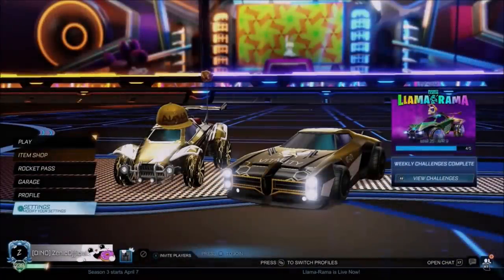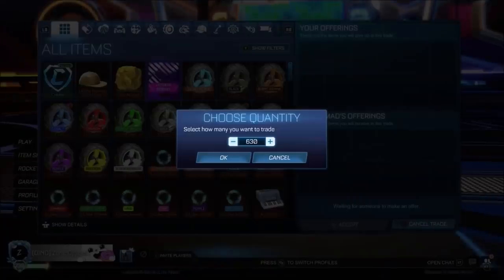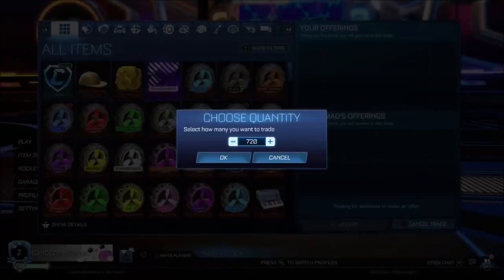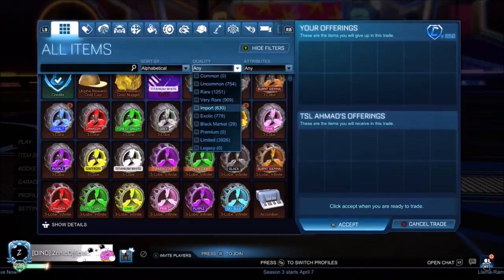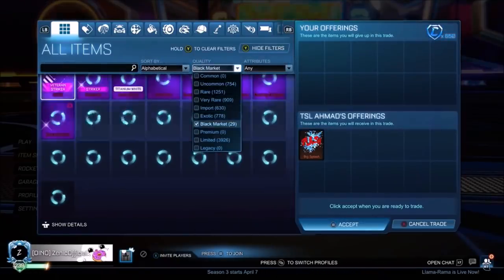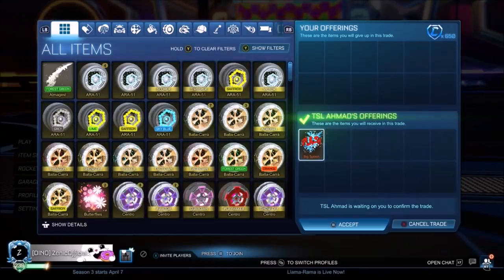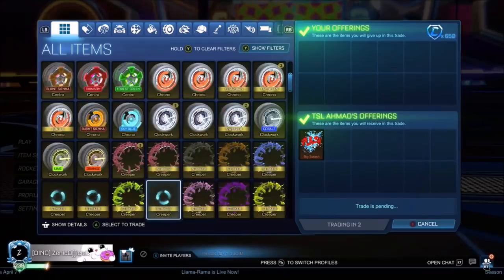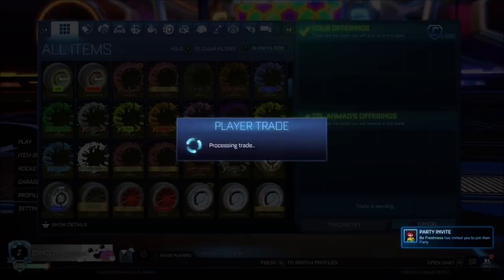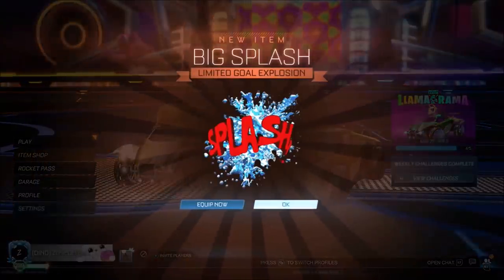Another investment I'm not too sure about - I bought so many of these because checking the spreadsheet it's gone down again. Paying 650 credits was what I was doing with the Big Splash - Titanium White Big Splash would look amazing. At the same time, if they get taken out of rotation eventually - they've been in rotation for the streams for over a year now - I feel like there'll be a rise. Right now I've got like 10 of these things, so hopefully they do go up in the future.